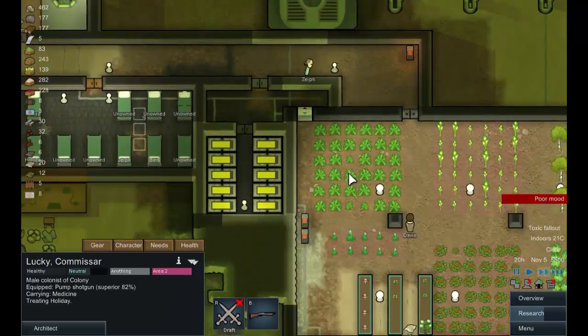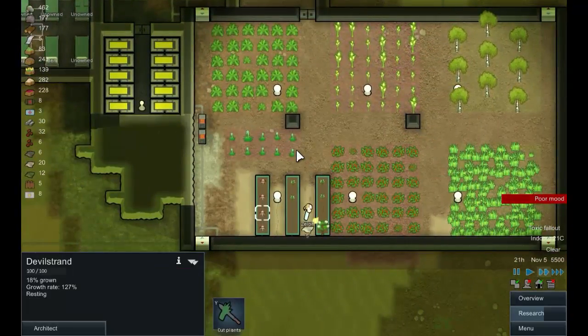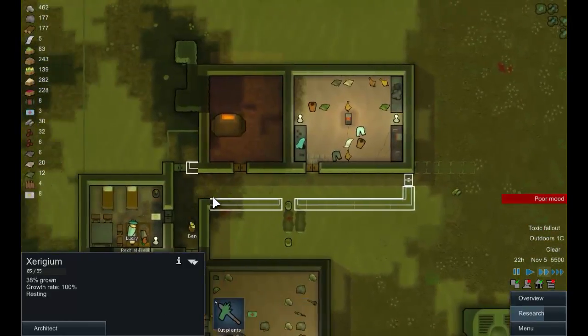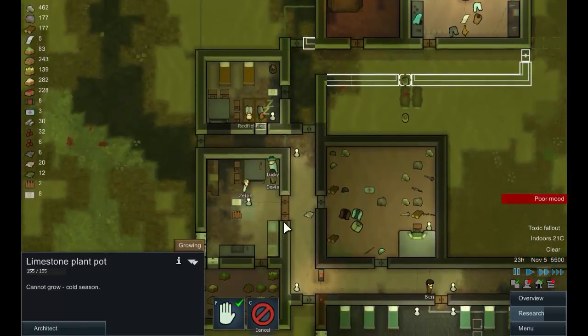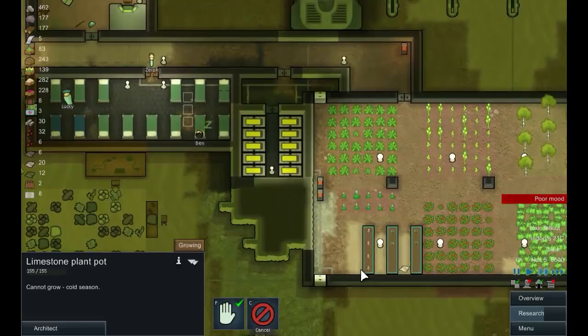We're running a little bit short on medicine there. Devil's strand serigium — it's growing, but not very fast. I think that's going to be a good candidate for making into the next hydroponic project.